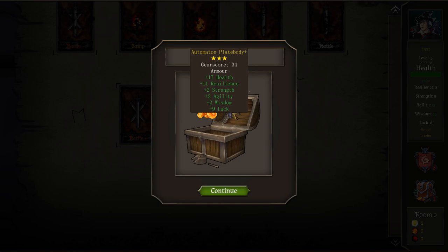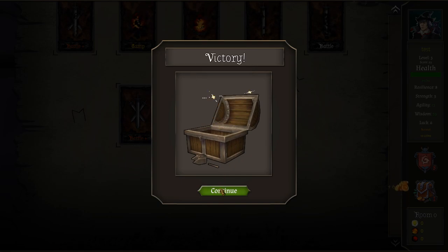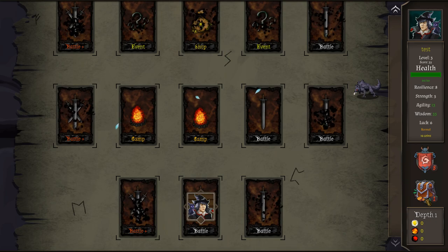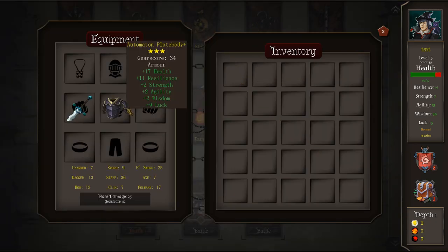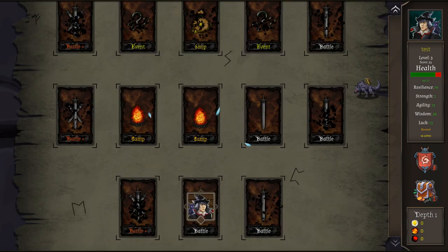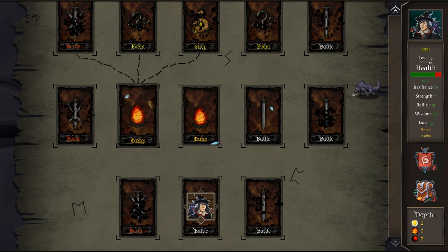Oh hey, we got some new automaton plate body. I thought I was like a mage, but I don't think I'm a mage. Can I wear this stuff? I'm going negative for it. I guess I'm more of like an eldritch fighter kind of thing.